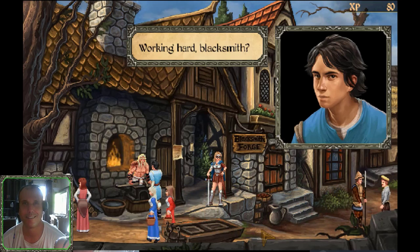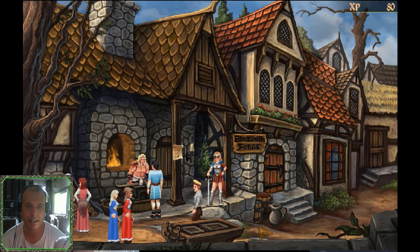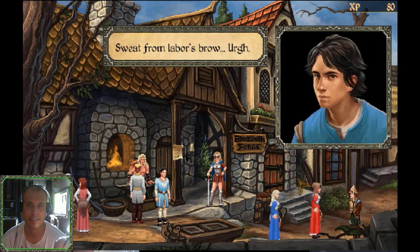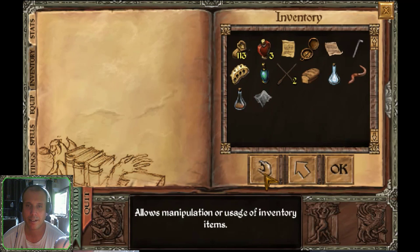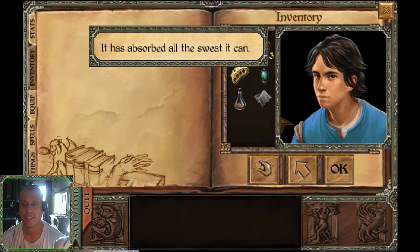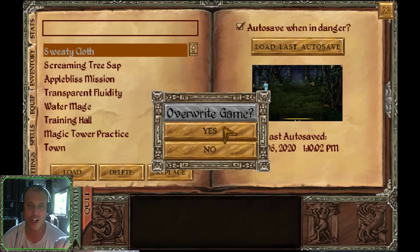Working hard, blacksmith! Did he give me the cloth back? Sweat from labor's brow — sweaty handkerchief, sweat-soaked from labor's brow. It has absorbed all the sweat it can. All right then, save the game. Sweaty cloth has been achieved!